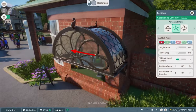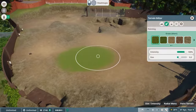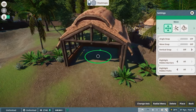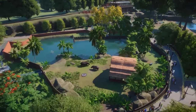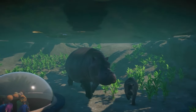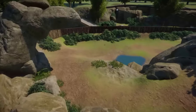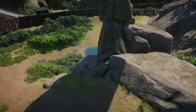First off, it's crucial to understand the essence of Planet Zoo. This game isn't just about creating a zoo — it's about weaving an ecosystem where animals thrive and guests leave with smiles broader than the savannah. With the game's expansion to consoles, more players can now experience one of the most intricate zoo management games out there.